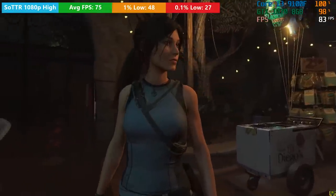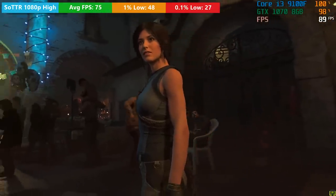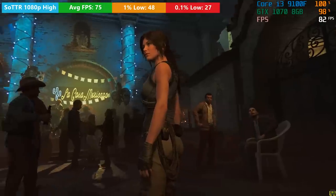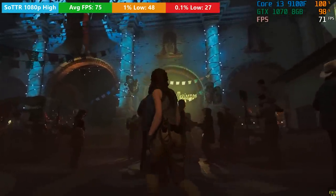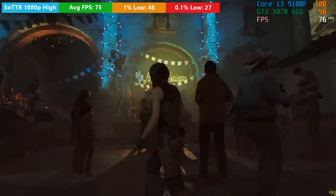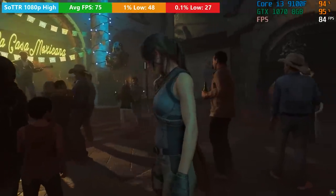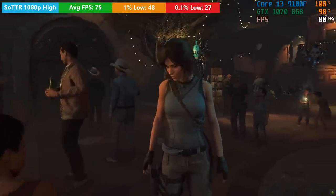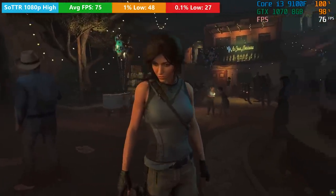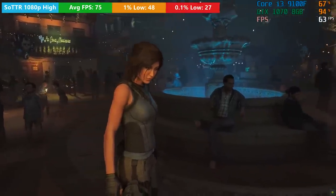Shadow of the Tomb Raider was particularly demanding on the processor, with it hitting 100% usage in a lot of instances. It's games like this that will make the i3 struggle, but you'll still have a pretty decent experience averaging around 75 frames per second. The 1% and 0.1% lows are 48 and 27 respectively — that lower figure being the result of the four threads of the i3 — but it's doing okay.